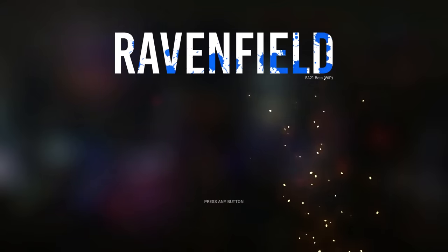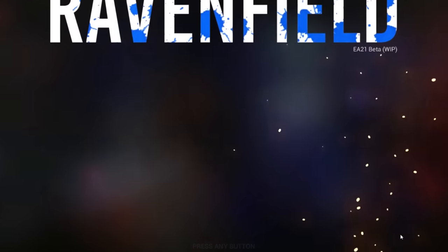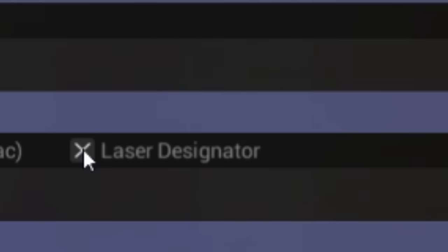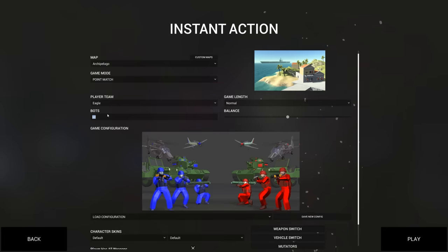The biggest problem in Ravenfield is you have a limited amount of health and normally you just carry a few basic weapons - but what if you could change that? What we're gonna be using today is something called the laser designator, and we're gonna be going on the best map in Ravenfield, still to this day. It was one of the first and it's still one of the best, and we're gonna be doing a lot of destruction.